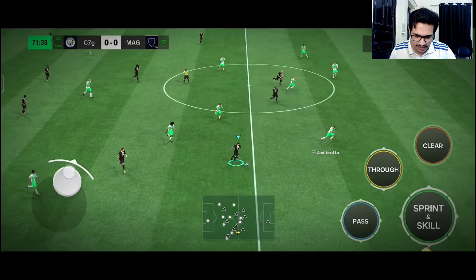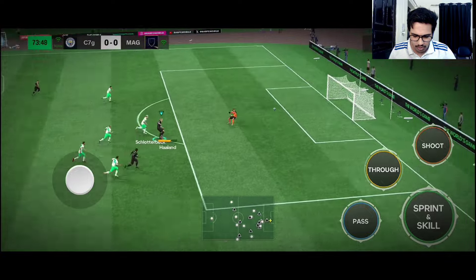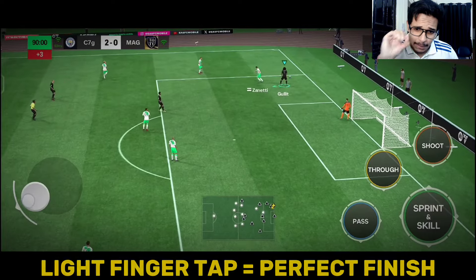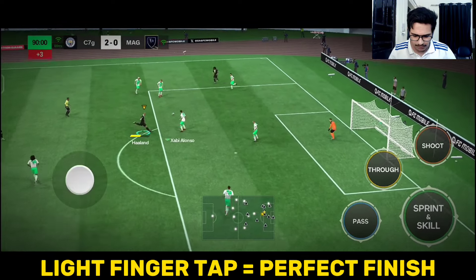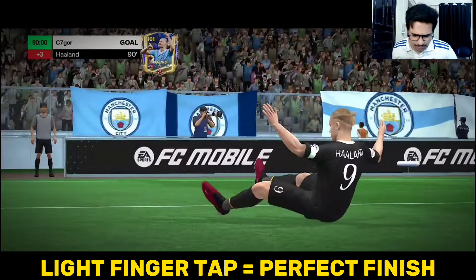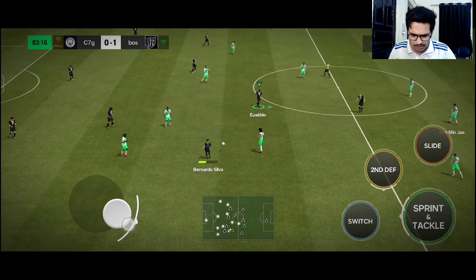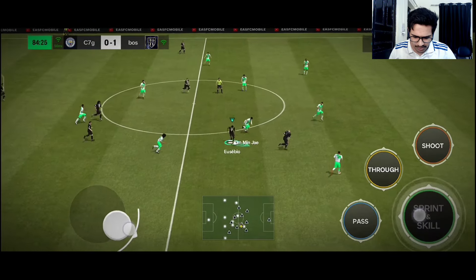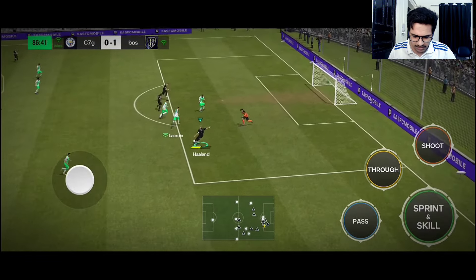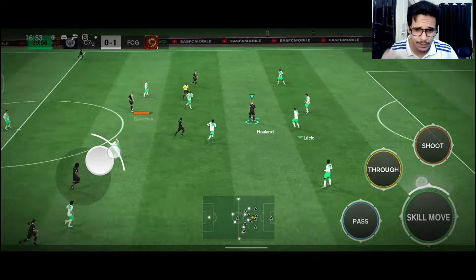These are fast build-ups that the opponent can't even think about my next move. Towards Haaland — going now with the weak foot. Have you ever seen Haaland striking with that power with his weak foot? That's because of these great settings. The best advantage is that your shooting accuracy becomes very good. Finishing and shooting will be better. Look at the heel-to-heel — the goalkeeper is coming and he shoots easily because of the good level of power in your shots.